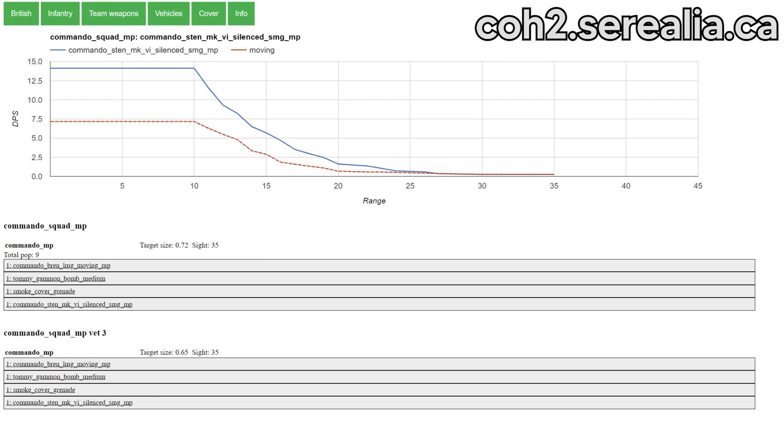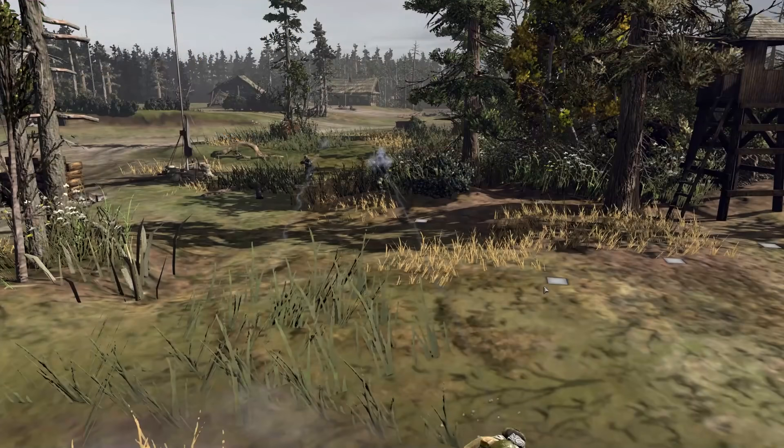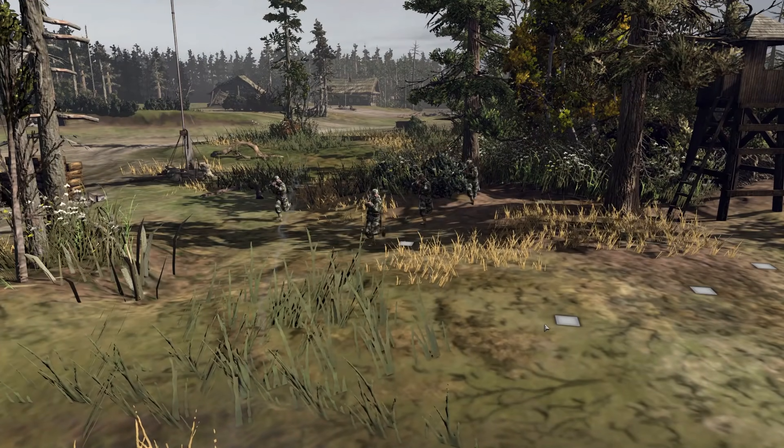They have around half their DPS firing on the move compared to stationary, and even units that are thought to be really strong at running and gunning, such as the PPSH from Shock Troops, they drop around a third of their DPS. So this is where the G43 upgraded units can really shine.